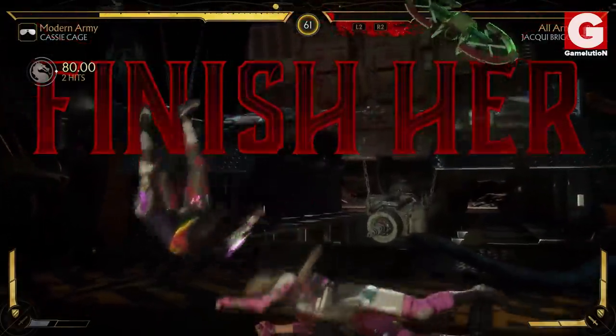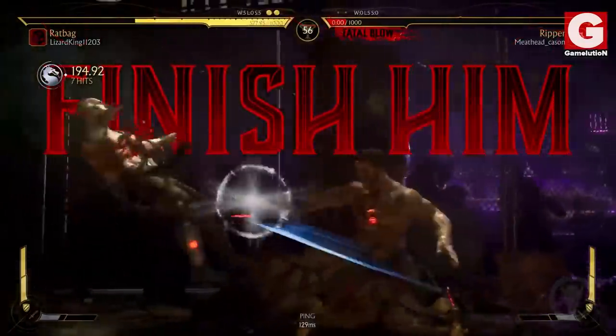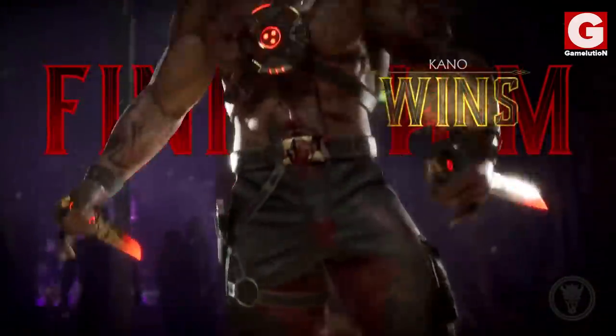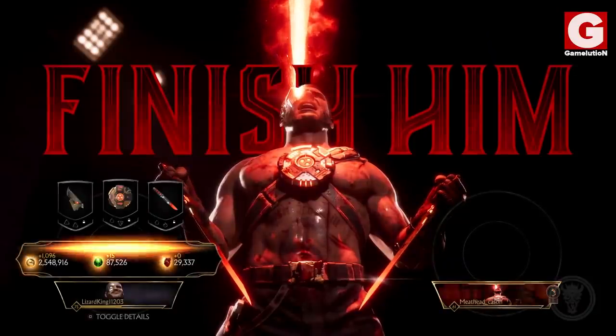As you know, after you defeat your opponent, these words appear on screen encouraging you to finish off the other player. But sometimes, the words Finish Him do not disappear as they're supposed to, leaving you to perform your favorite character's victory pose with the words still on screen — and I have to say, it looks pretty damn badass.